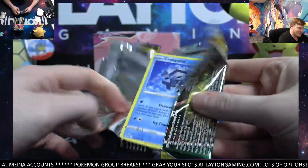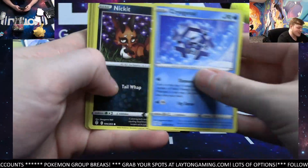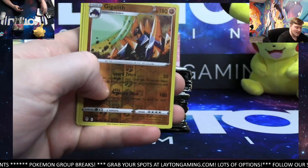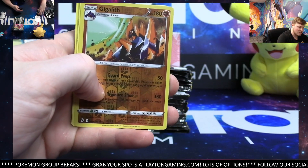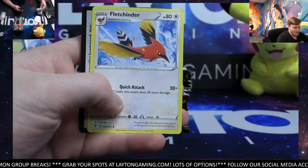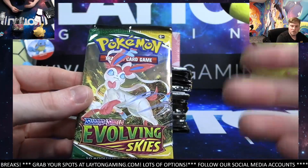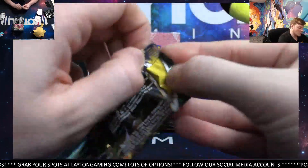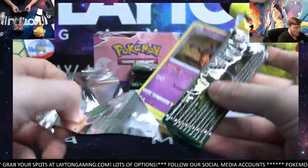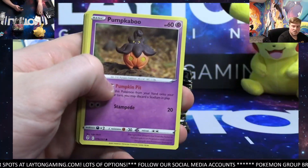If you start with the expensive ones it makes it easier to complete it, I feel like. I feel you though, Ryan. Gigalith and Drampa. I feel like that's especially how Evolving Skies, Fusion Strike, and Chilling Rain can all be — all three of those can really be like that from time to time. You have killer boxes and then just slower ones.